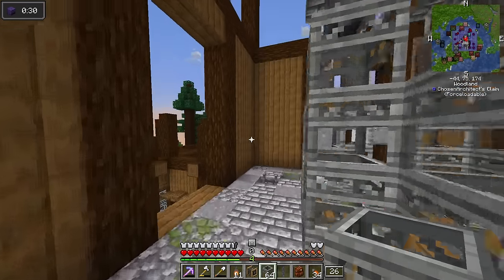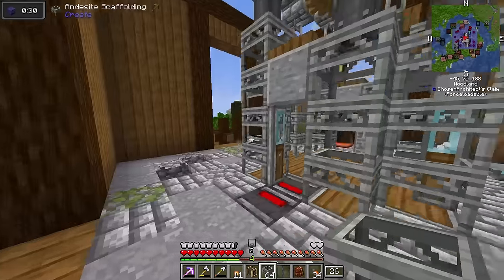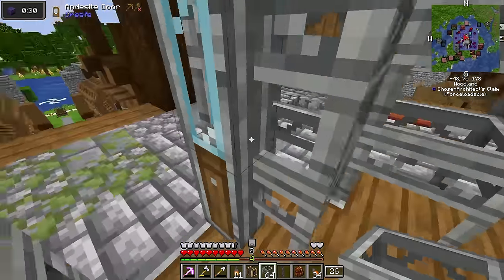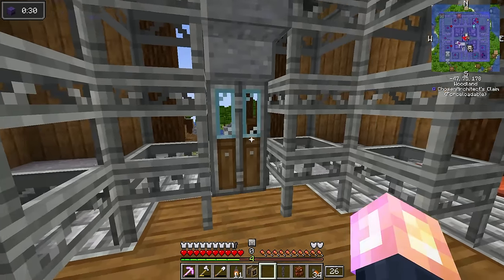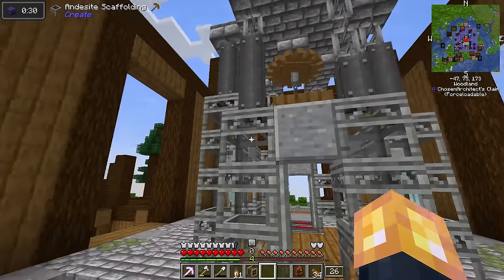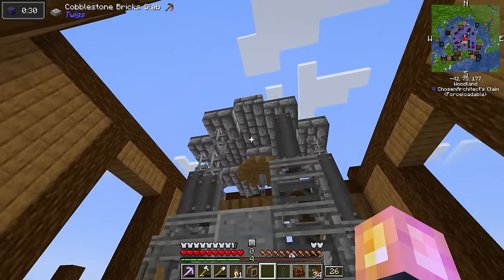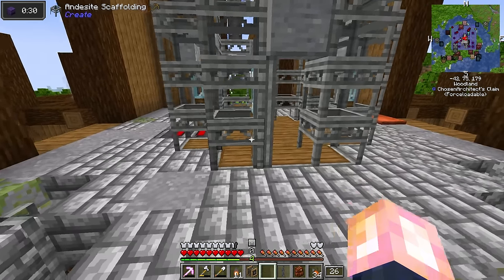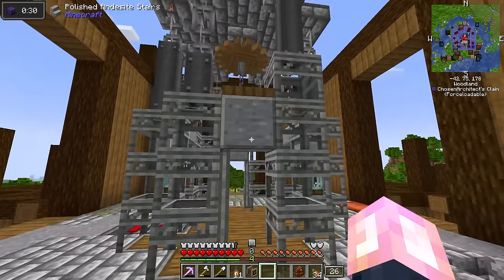I'm kind of liking this design. It's really hard to make this look really good with functional doors and stuff like that. I have these doors right here and I really want them to open up but I have little space to work with. So I have some chains, some girders, and I'm also using the andesite scaffolding in this whole project.